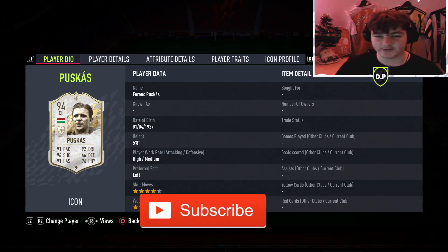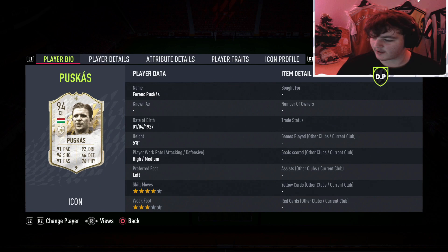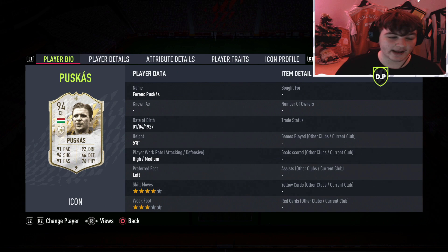Welcome everybody back to another video and another player review. Today we are going to be checking out the 94-rated Prime Icon Puskas. They've been in packs since 7am — it's now 11, so about four hours. I'm not going to sit here and try to snipe this card for six million coins and lose 600k on tax.